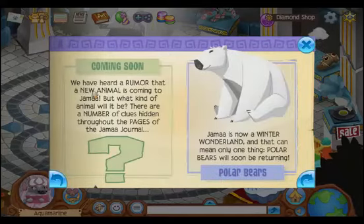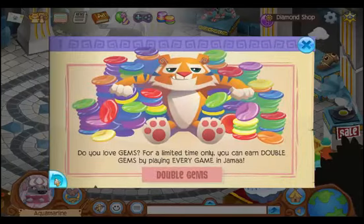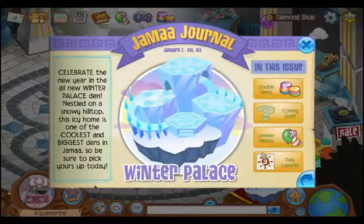Coming soon - we have heard a new rumor that a new animal is coming to Jamaa, but what kind of animal will it be? There are a number of hidden clues throughout the pages of the Jamaa journal. I didn't see any when I was looking through it before. Like there's a tiger - we already have tigers. There's nothing here.